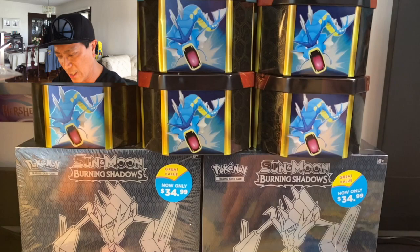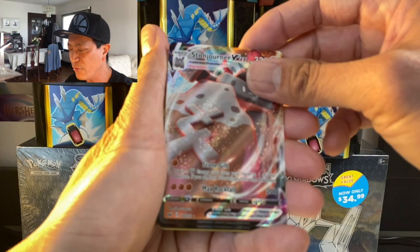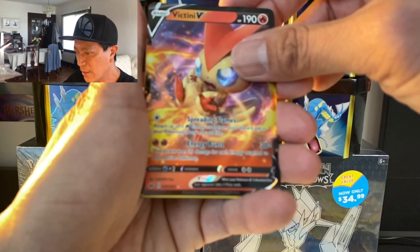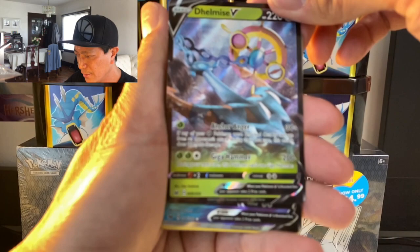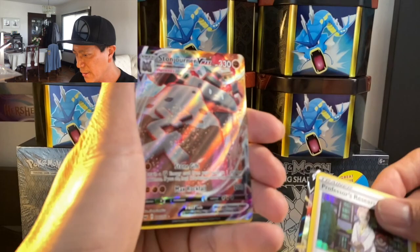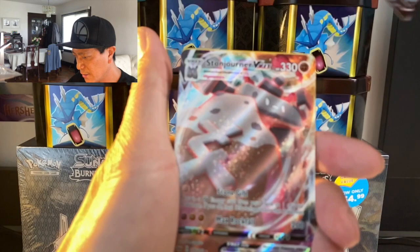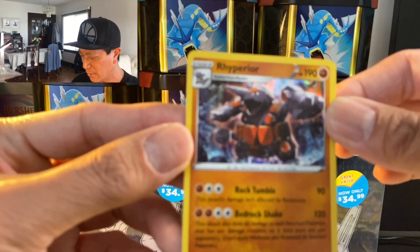Let's do a short recap of the amazing cards we pulled: V-Max Stonejourner (twice!), Victini V ultra rare, Copperajah holographic card, Delmise V ultra rare, Sableye V ultra rare, Professor's Research holographic card, Calyrex V ultra rare, and Rhyperior holographic card. What a great opening!